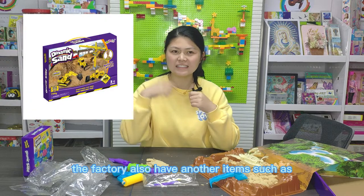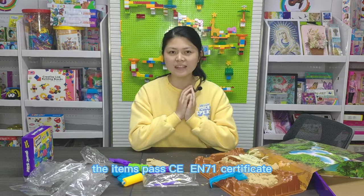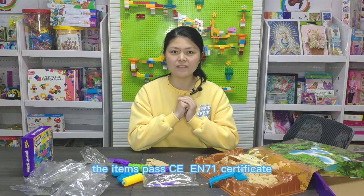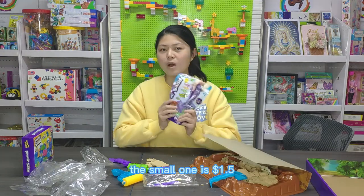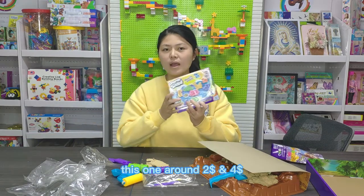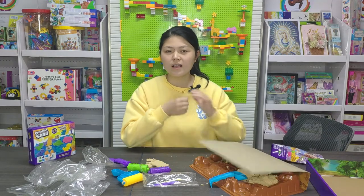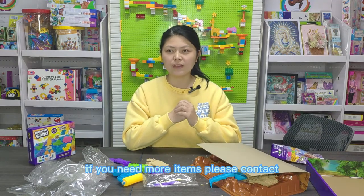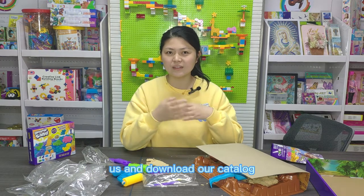Such as this, this, and this. If you're interested, please contact us. The items pass CE and EN71 certification. The hotel price: the small one is $1.50, this one is around $2, and this one is around $4.